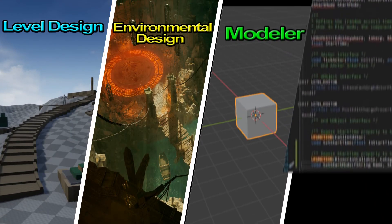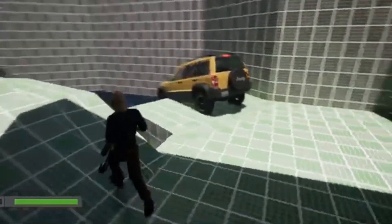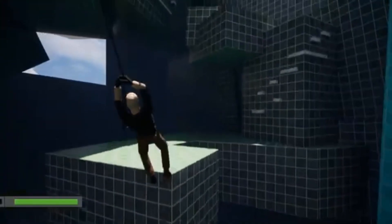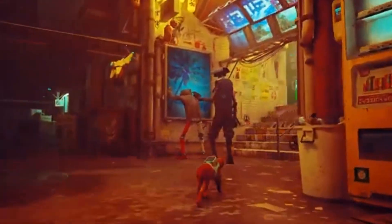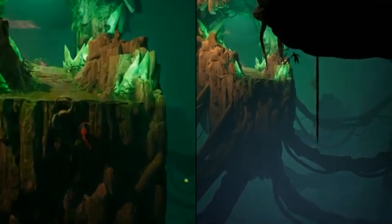Game development has so many different aspects and each one plays a huge role in bringing a game to life. For example, level design is all about shaping the player's journey, deciding where they go, what challenges they face, and how the game flows. Then there's environmental design, which sets the mood and atmosphere of the world, whether that's a dark, creepy cave, or a colorful fantasy forest.